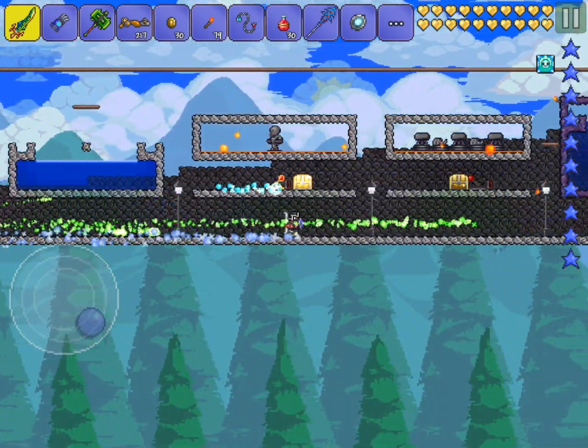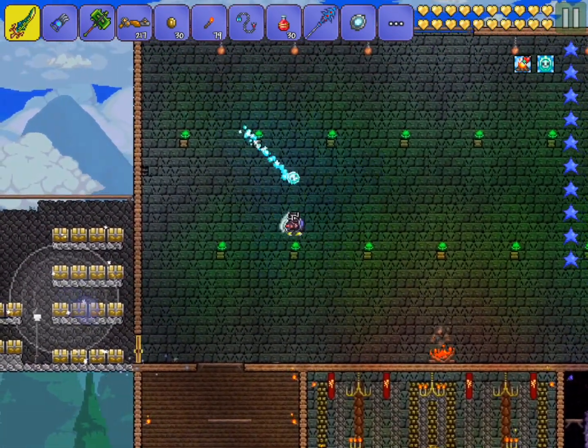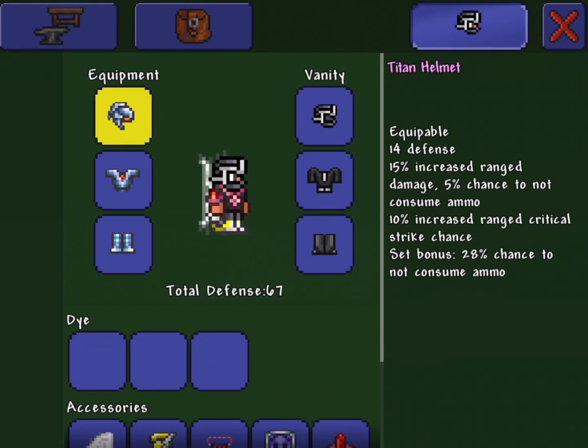So let's get started into this glitch. Basically, all you're going to need for this glitch to work is the Titan Armor. And unfortunately, that's going to mean that you have to be in hard mode for this glitch to work. The Titan Armor is all you're going to need, and I'll explain how this works in a second.